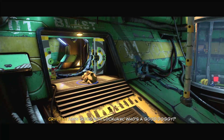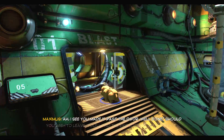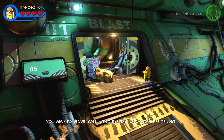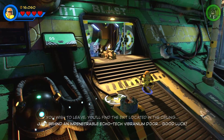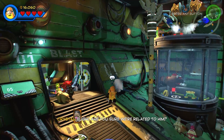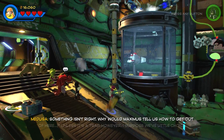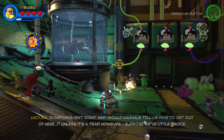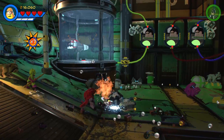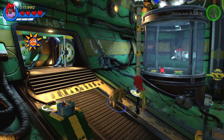Good boy Lockjaw. Who's a good doggie? I see you made it past the door. Well done. Should you wish to leave, you'll find the exit located in the ceiling, just behind an impenetrable Echo 10 Vibranium door. Good luck. Are you sure we're related to him? Something isn't right. I'm just seeing all the abilities Crystal has — she has pretty much all the abilities you'd want her to have. And I like how it's random — when you're fighting with her it's different attacks, so maybe it's fire, maybe it's lightning, maybe it's ice. Very cool.